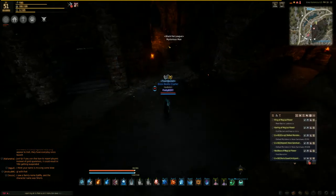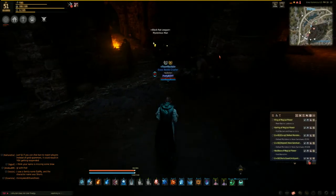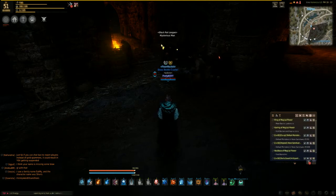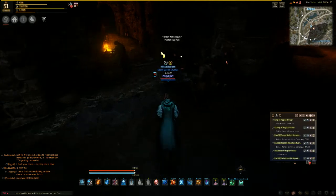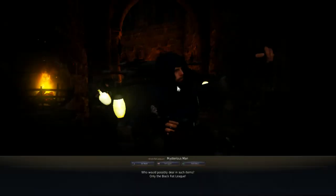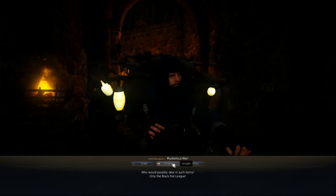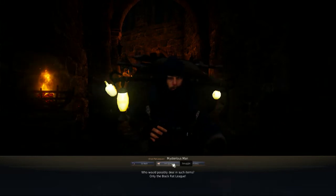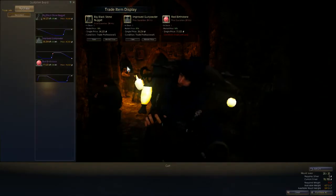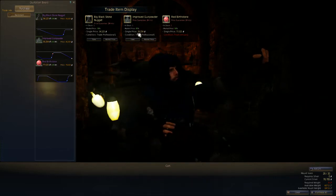Here he comes slowly. Look at him. So basically, you'll talk to this man and he'll ask you to smuggle some items for him. He's like a black market trader. You click on it and it's just like a regular trading NPC, but with really, really expensive items as you can see.